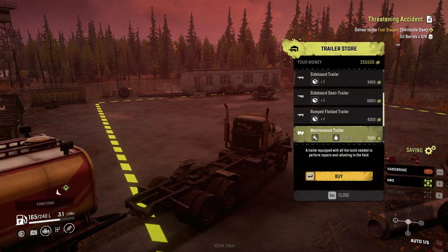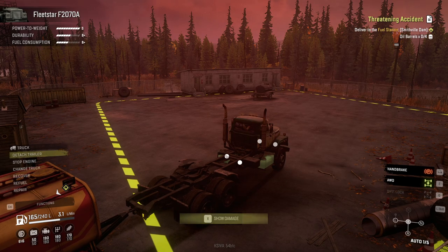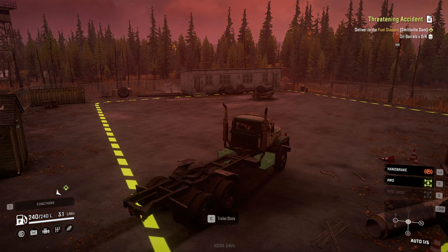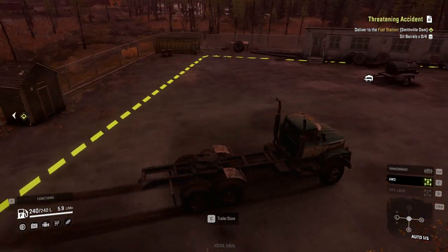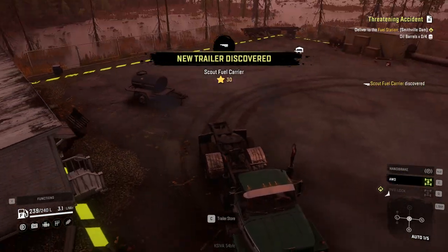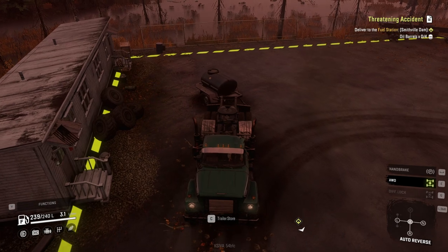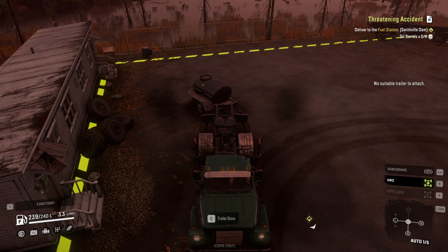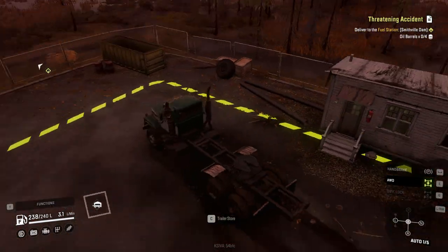Let's do the trailer store — let's do a quick maintenance trailer. Fair, F, refuel, F, C, sell. Oh, there's some trailers here. Scout fuel trailer — great, awesome. You know what we call this? We call this free money. Oh, I can't, because I'm not a scout. And I can't sell it remotely anyway. Okay, no worries.